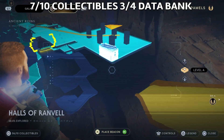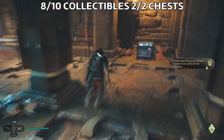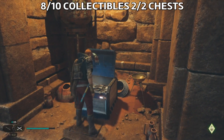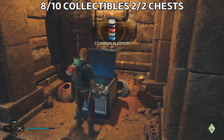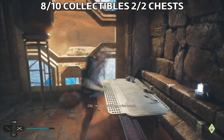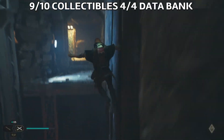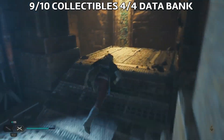In the same area we're gonna find our second chest — it's just behind us. This is the second chest, and it will give you some common plastics materials.